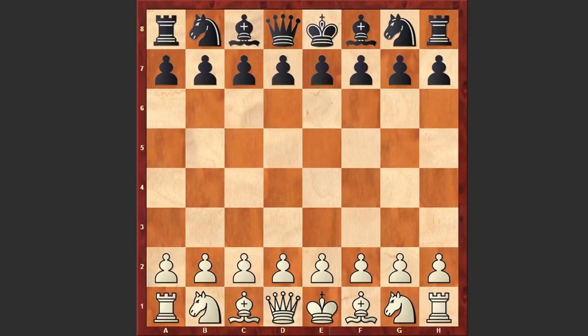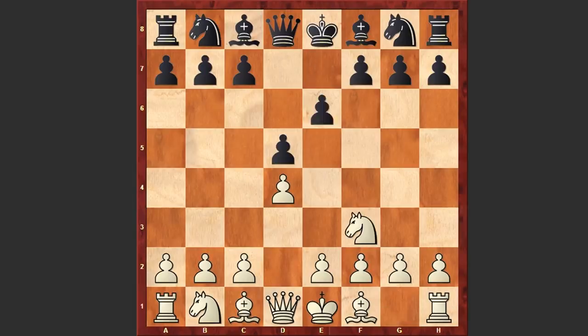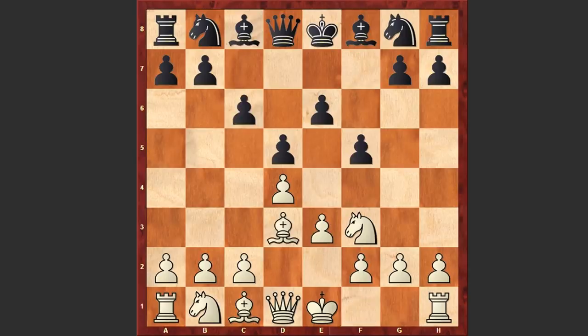Now let's see what happened on the board. Alekhine started the game with d4, and d5 by Nenarokov. Nf3, e6, e3, c6, Bd3, and f5. Nenarokov goes for the Stonewall formation, a super solid defense which can create too many problems for white.